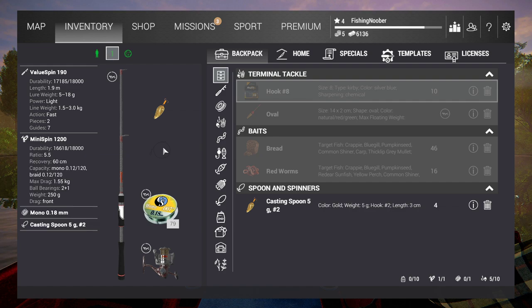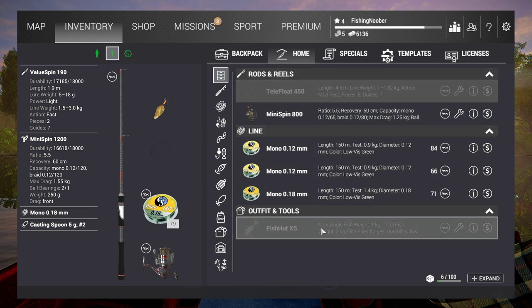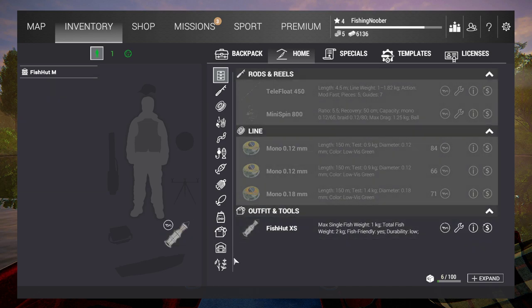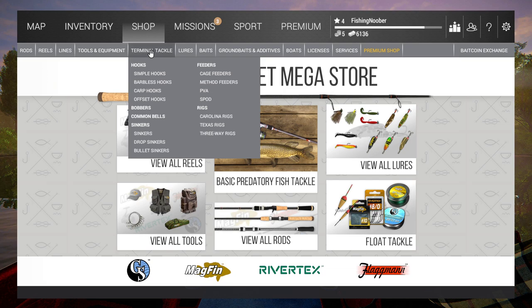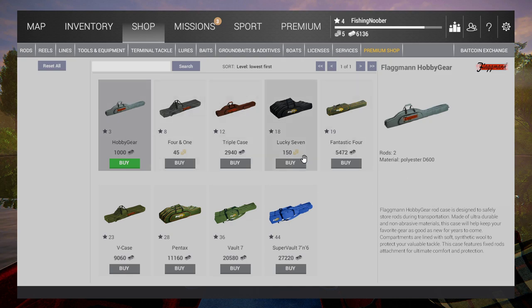Where can you find the gear you bought? At the start your equipment space is limited. Go to inventory, then home space, and there you'll find all the equipment you just bought — then you just equip it. Click on your avatar and you can swap in a new net. Always check it before you go. If you want to use more than one rod, go to the shop, equipment, rod cases, and buy the case that handles two rods instead of one. But don't do that yet — money is precious in this game and you need to watch what you're doing.